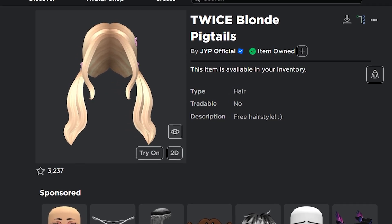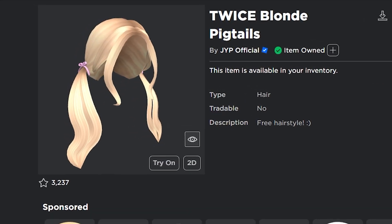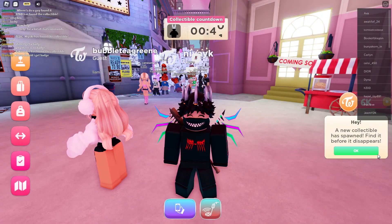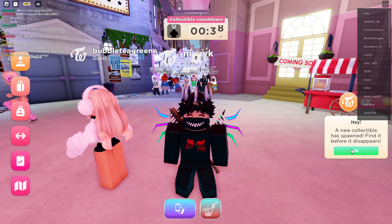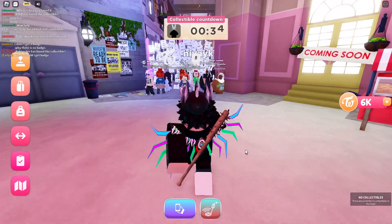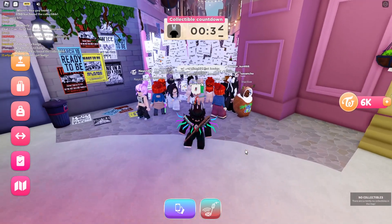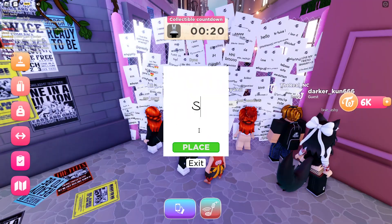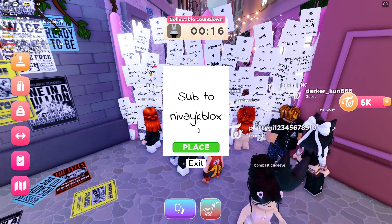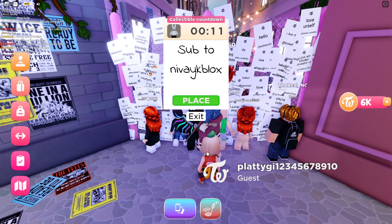I'll be showing you a new and easier way to get the twice blonde pigtails in Twice Square. To get it, you just have to find and pick up a collectible. You have to wait for a pop-up saying what appeared first. Then when the pop-up appears, you have to press the metal detector icon and be the first person to track down and pick up the collectible.